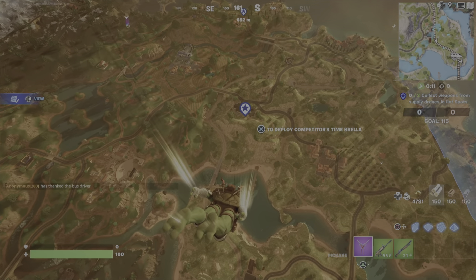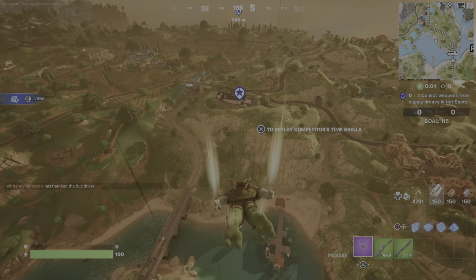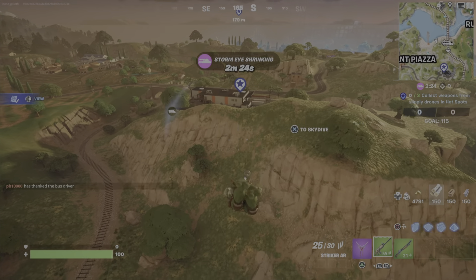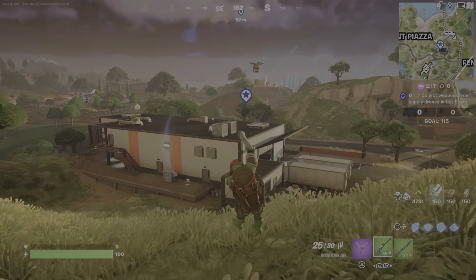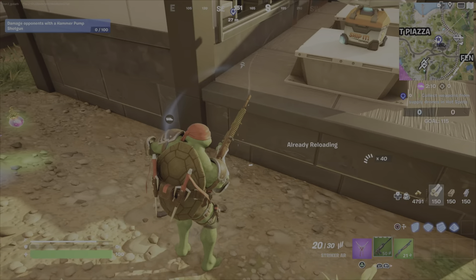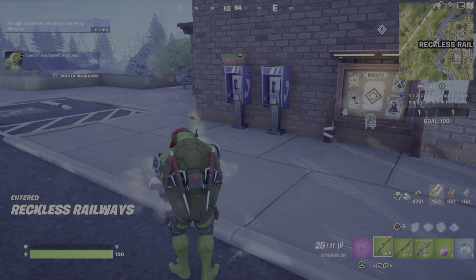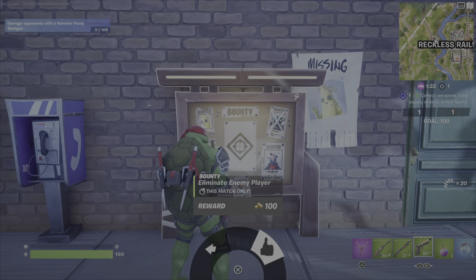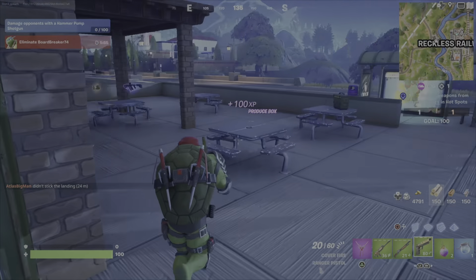This is the one where you shoot down the supply drones and then collect the weapon — which just happens to be right near the Ninja Turtles' sewer hideout. That's what you want to look for and shoot down. You don't have to keep the weapon in the supply drop, you just have to pick it up. You need to do this three times in three different matches — just once per match.